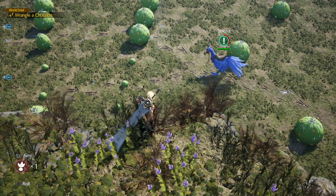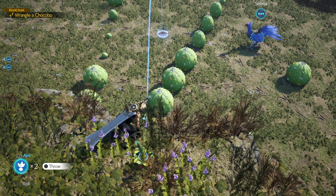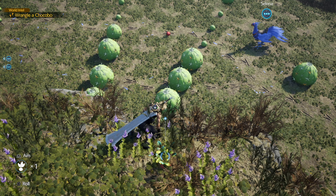The first part is simple: just keep throwing the bait until the Chocobo reaches the cactus plants that fill up and down like a balloon. Wait for them to lose air, then throw the Chocobo bait a little so the Chocobo moves forward.